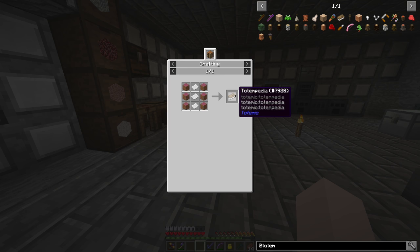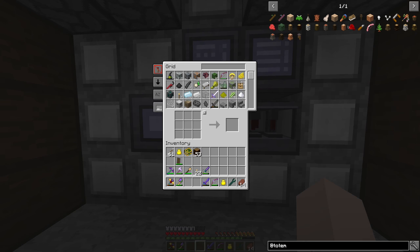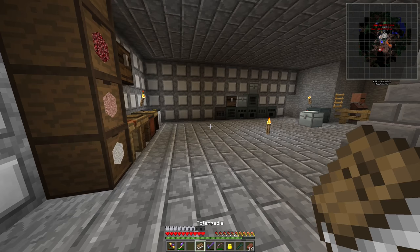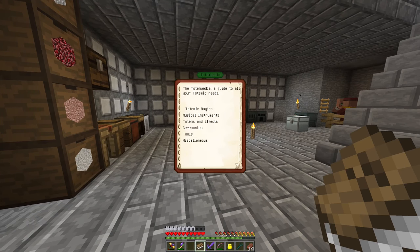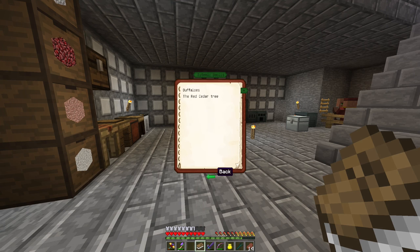And make a — what is it called — a Totempedia. Good. So, totemic basics. Buffaloes. The mighty buffalo, an animal which is known across the lands for all the resources it can grant. They are incredibly sturdy and have a very large amount of health. Hunting has left them nearly extinct, but they can still be created with a mundane buffalo dance ceremony. That's awesome.